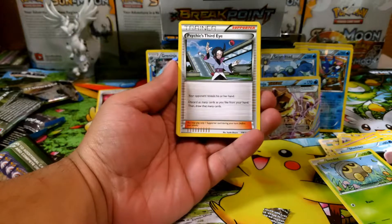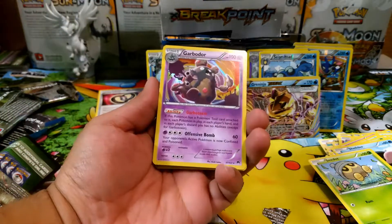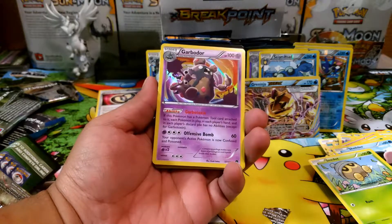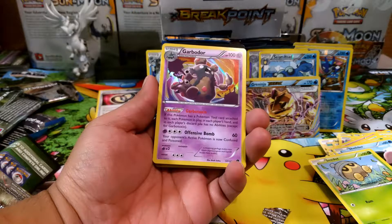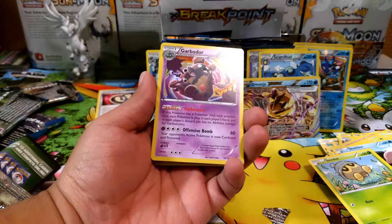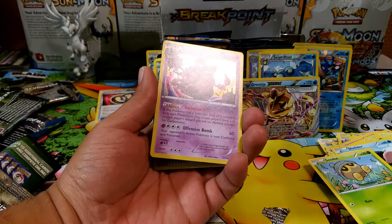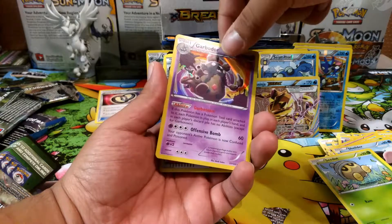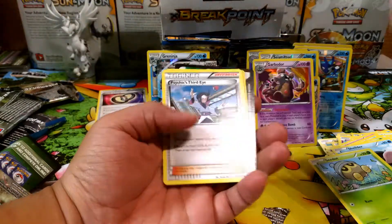Yes! We finally pulled the Garbodor with Garbotoxin — this is the card I've been looking for! Garbotoxin reads: if this Pokémon has a Tool attached to it, each Pokémon in play and in each player's hand and discard pile has no abilities, except for Garbotoxin. So this basically turns off everything. I will definitely be putting that aside.